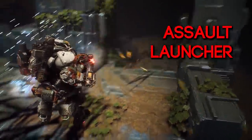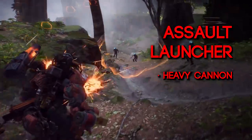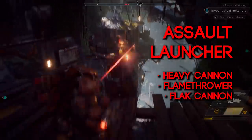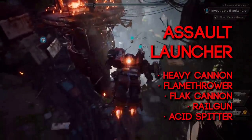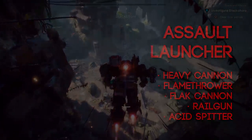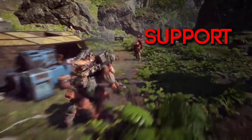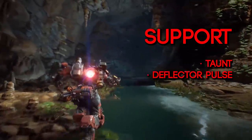The other gear slot is the assault launcher. The Colossus allows for the fitting of wrist-mounted weapons that complement its other destructive options. It has a heavy cannon, a flamethrower which we've seen a little of, something called a flat cannon, a railgun which we've seen before, and an acid spitter which would hit the target and apply damage over time effects. For the support gear slot, the Colossus supports allies by decreasing incoming damage and diverting enemy fire, using either a taunt or a deflected pulse which deflects damage back at the enemy.